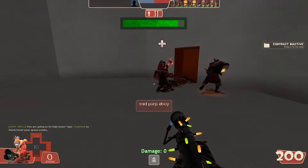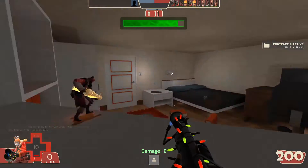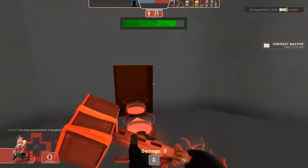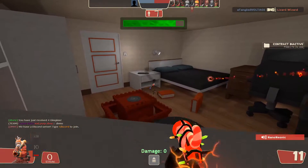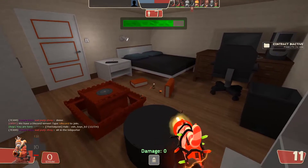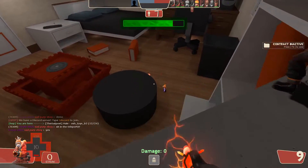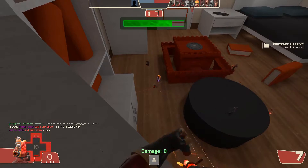I wanted to play Pyro today on Saxton Hale because if I'm going to sound like I'm dead, I'm going to voice a character that doesn't have a voice, because I just can't freaking speak tonight. My voice was fine earlier and then the second I sit down and say I'm gonna record something for YouTube, it breaks.